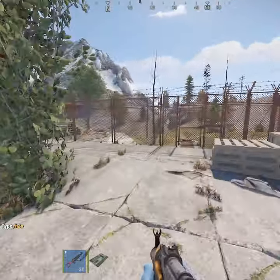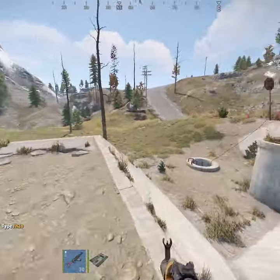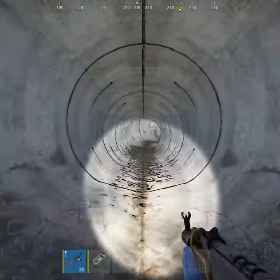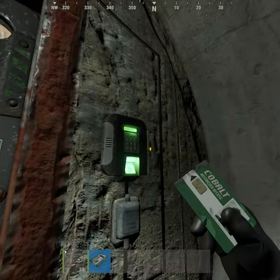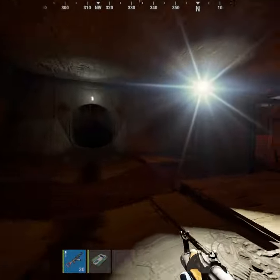We're just going to want to run down. Obviously the best way right here is to go through this gap in the fence. Go down right here and just run over to the green card door, then left click and swipe your green card and just again follow where I go.